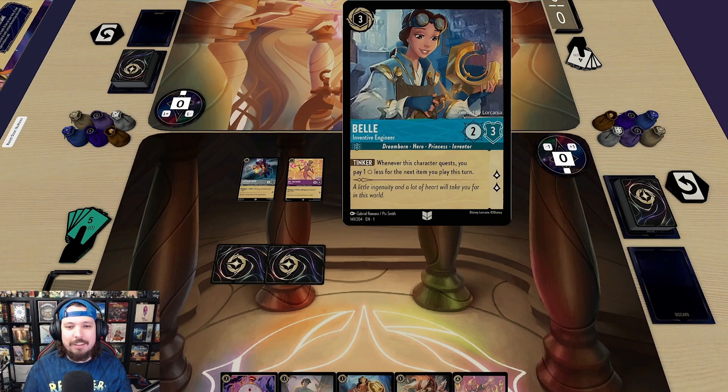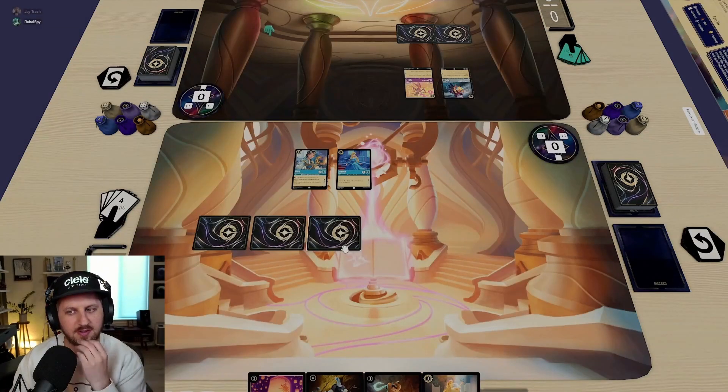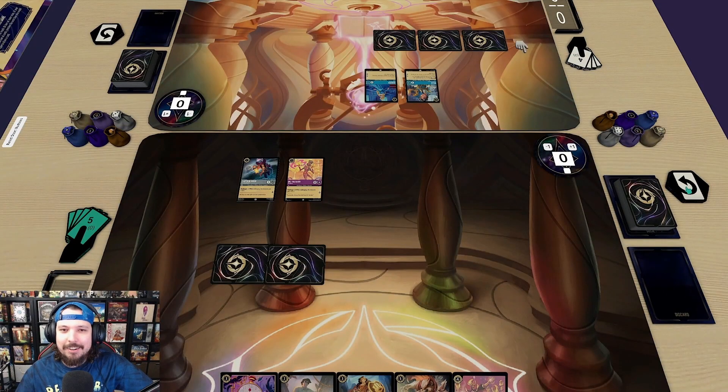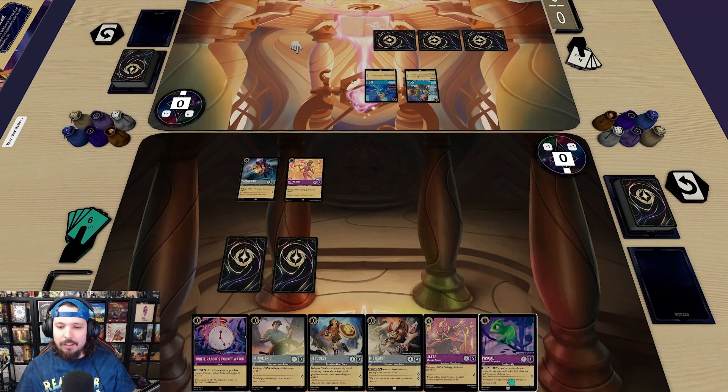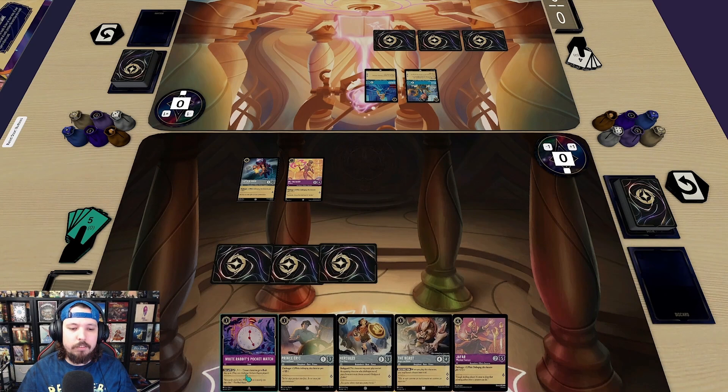I don't think I'm going to do any questing here, I'll pass. I have two more Pascals in my deck, and Captain Hook and Pascal are my only two-costers. I still have five more one-costers to draw into later, so the easy decision is to put Pascal down. I think I'm in a good space — I'm not going to use any of my guys. I'll play the Pocket Watch and get set up for a future turn. Put Pascal into inkwell, use all three to put out Pocket Watch.